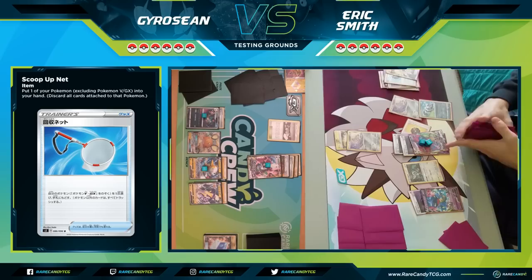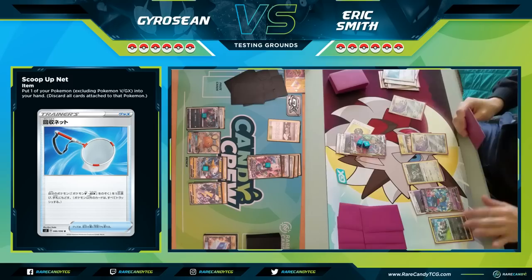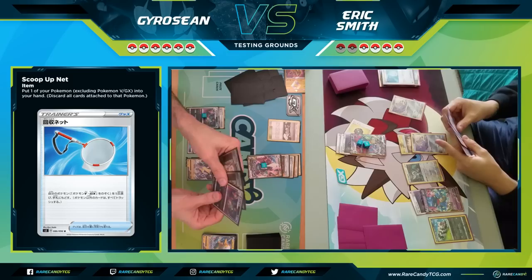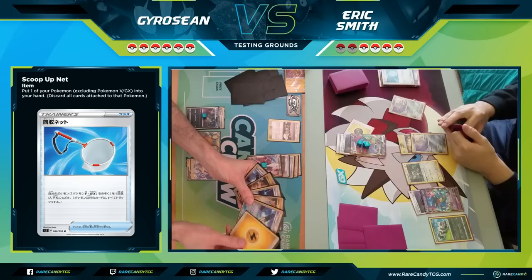I use Mysterious Treasure to grab Zigzagoon — Galarian Zigzagoon has that coming-into-play ability where you put one damage counter on one of your opponent's Pokemon. I get down Zigzagoon, use Scoop Up Net to pick it up, put it back in my hand, bench it again for another counter on Boltent, and take the knockout with Dragapult, taking two prizes. My likely path to victory is knocking out the one Toxtricity VMAX and then Garbodor on the bench.